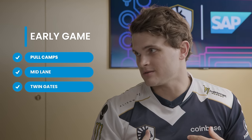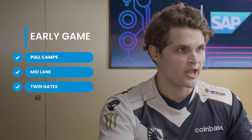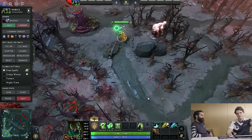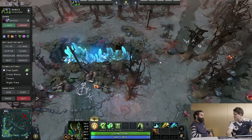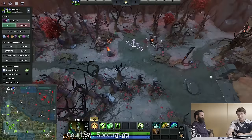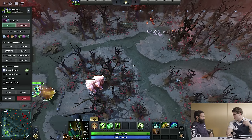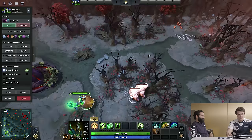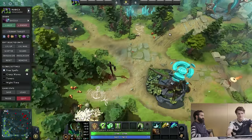Right when the laning stage ends around five minutes, the new side camps become really popular for carries because these camps are retreating from the lane rather than advancing toward the opponent. Carries will most often find themselves farming here in the five to ten minute mark. The key danger is ganks coming from the twin gate, which is right next to these two camps on both Dire and Radiant.